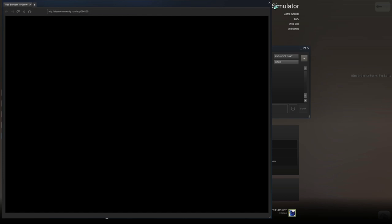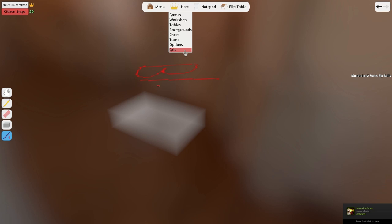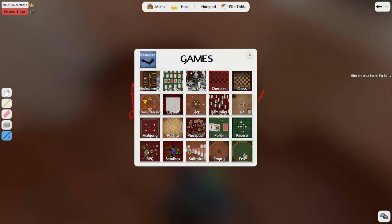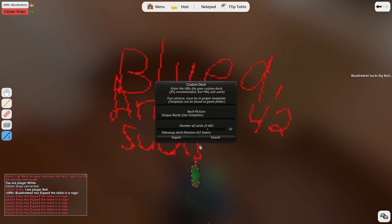Oh, this is cool because I think you can actually go to the workshop and you can download custom stuff. Like, think about that — if you were playing D&D and you wanted a custom D&D mod. And then there's custom boards: 'Enter the URL for your custom board picture.' Oh, you can import — you can have a custom board and import a picture of whatever you want onto that board.